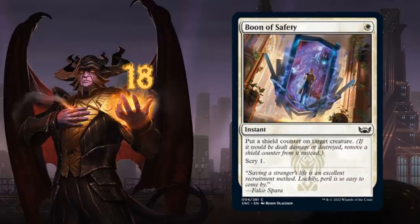At number 18 we have Boon of Safety, a 1-mana combat trick that puts a shield counter on a target creature. Shield counters are a new mechanic from Streets of New Capenna — if a creature would be dealt damage or destroyed, we remove a shield counter instead. We also get to scry 1, so this could be a nice roleplayer in wide aggressive decks, especially ones with a magecraft theme from the Strixhaven expansion.